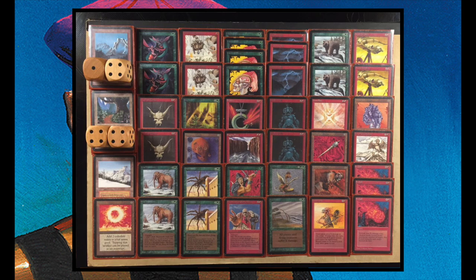With this red-green deck you want to pump out threats and keep attacking. If you've got a 2/2 Grizzly Bear attacking into a 4/4, that normally wouldn't be a good deal — but when you've got Orcish Artillery, you can kill that bigger creature using its ability, trading the Grizzly Bear for something larger. That makes attacking make sense, and it fits well with the strategy.